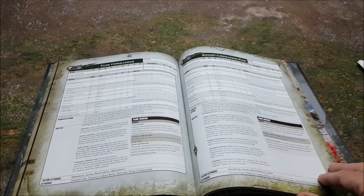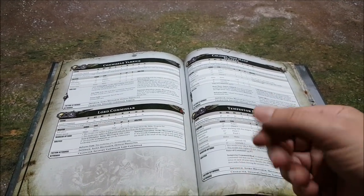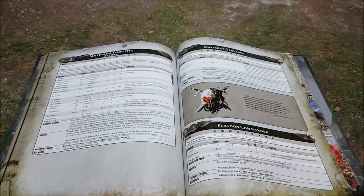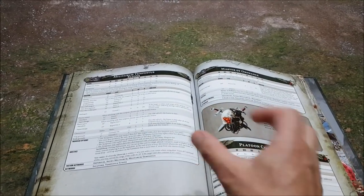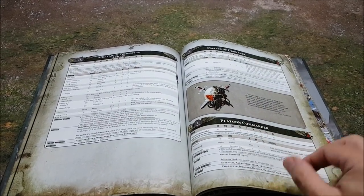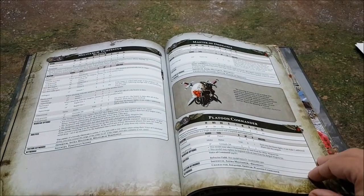I should mention that the rule for emergency plasma vents has changed. Previously on a Leman Russ, if you rolled a one the vents would kick in, you'd lose six mortal wounds and couldn't fire that gun again. Now with emergency plasma vents, you get a mortal wound per one that you roll to hit. So if you're rolling nine dice all overcharged on a Plasmacutioner and you roll two ones, that's two mortal wounds instead of six — and it doesn't say you can't fire the gun again. You can keep firing your plasma guns and just take those mortal wounds.